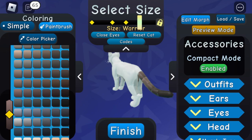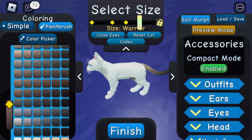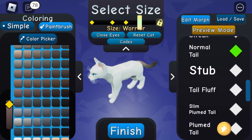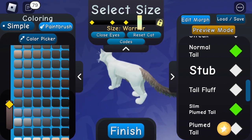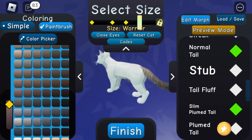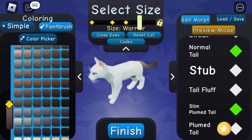I accidentally colored that one the wrong color — it should look really cool. Next, go to the tails and you can pick tail fluff or slim plum tail, which both look good. I'm going to go for slim plum tail.